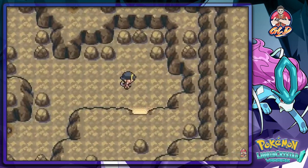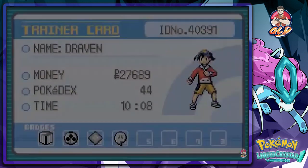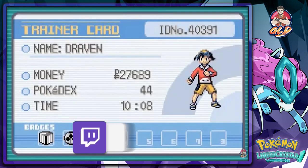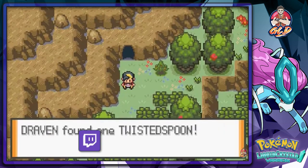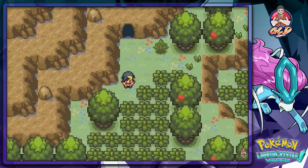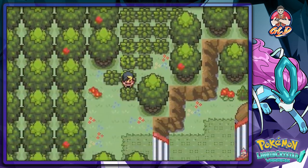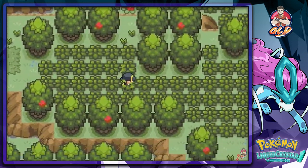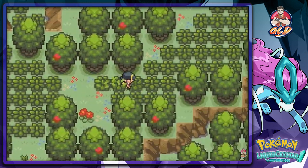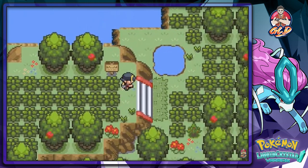We don't have the Fly HM. Route 39! We found ourselves a Twisted Spoon. Holy crap, I'm amazed guys — this is like a new feature to this whole game. Route 40.